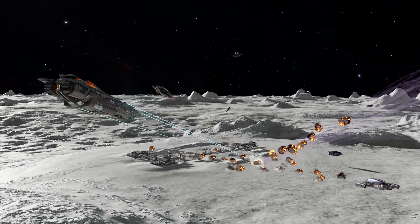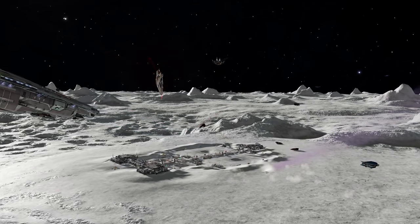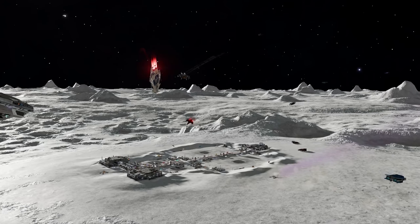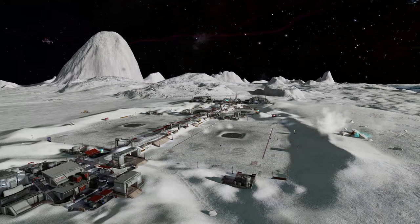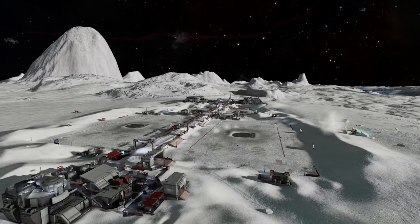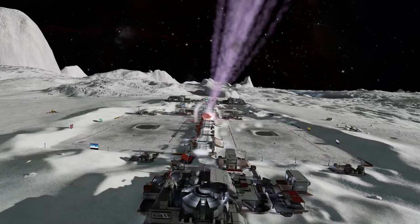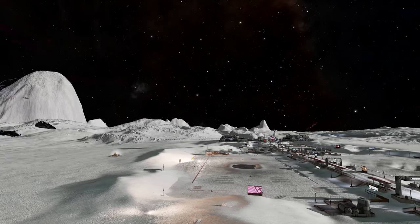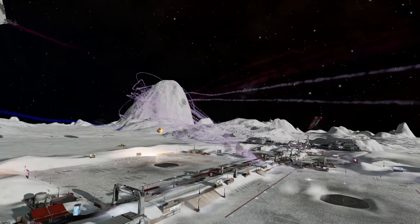Then came one big surprise reveal: emotes for first-person players will be arriving in update 8. Conspicuous by their absence, emotes have been a much requested feature since Odyssey dropped, and here at the Burr Pit we were very pleasantly surprised to see this announced. It also means players will be able to stop greeting each other with cycles of crouch, stand, crouch, stand.